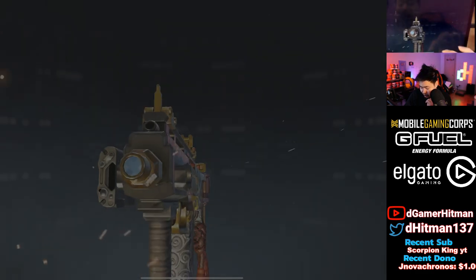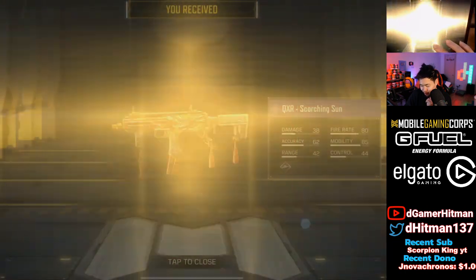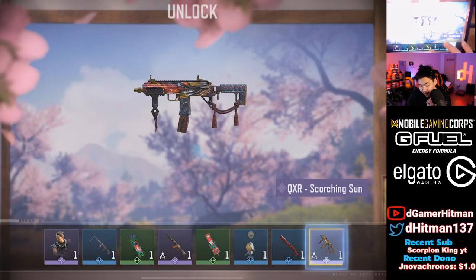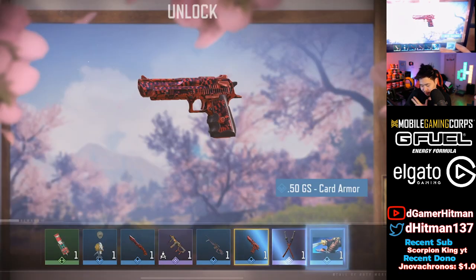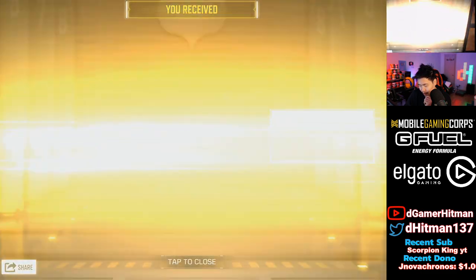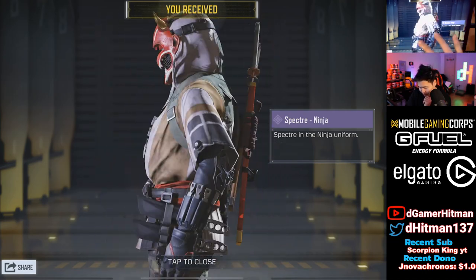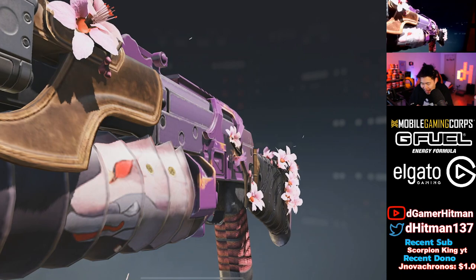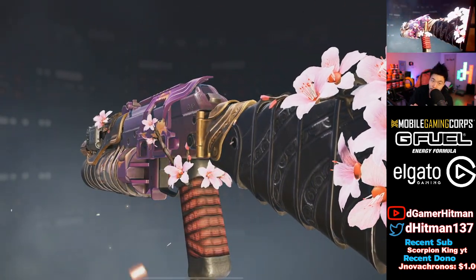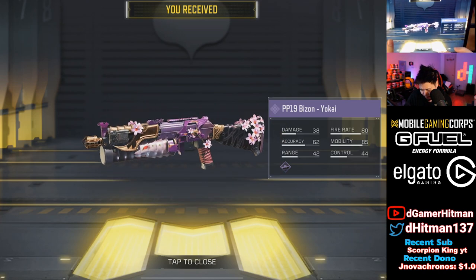We're going to get the knife skin, and also what looks like the QXR — or whatever you want to call it — that looks really cool too. Iron Saiyaj seems to be the same. Then we'll get the NA45. Puked a little bit — just a little bit. But the rare skins are pretty cool too. We have the M16 and the Spectre Ninja skin — absolutely lovely skin. It could potentially be a girl. You can't really tell. And then we have our PP-19.